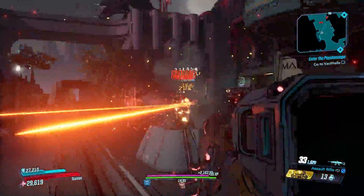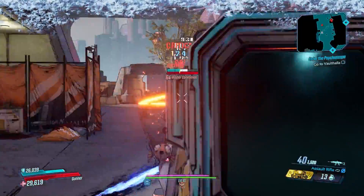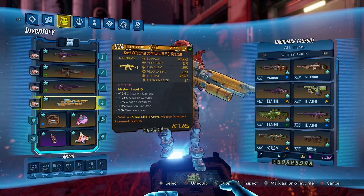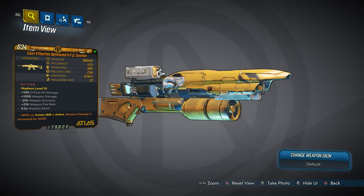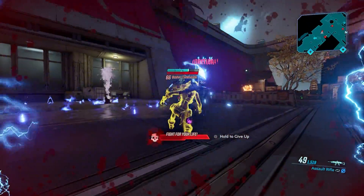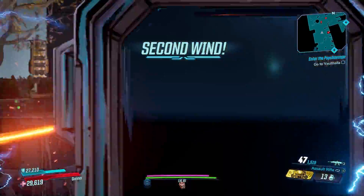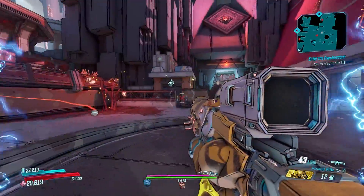The drone follows you and targets any enemy you look at. This is not only the best Atlas assault rifle — it's possibly the best all-around Atlas weapon in the game. In the footage shown, a level 57 version with an action skill active 200% damage anointment is being used without the action skill active, essentially making it a non-anointed version — and it's still incredible. Just wait until a level 65 version is available when Cartels returns.